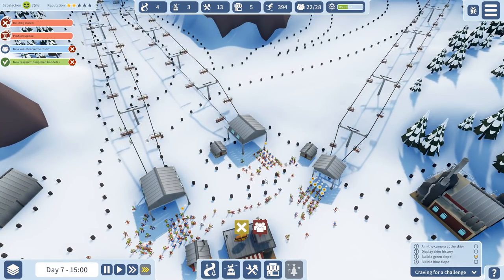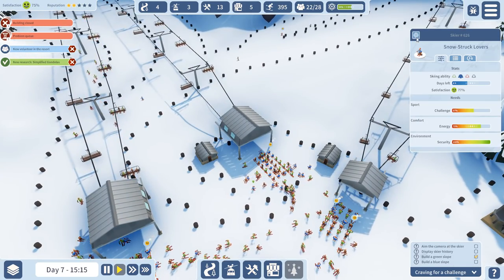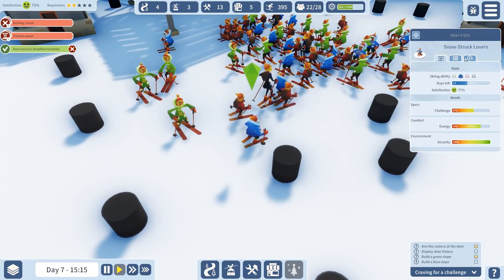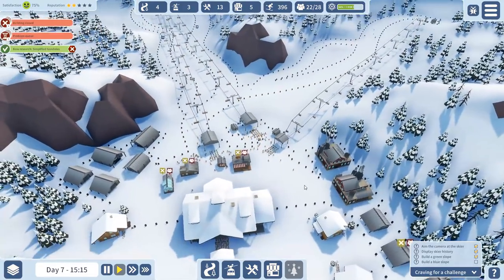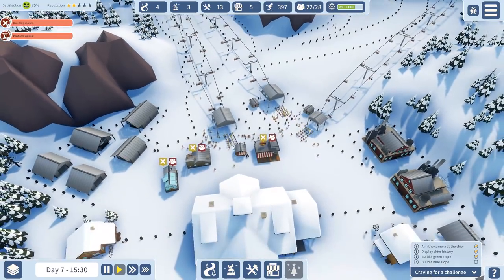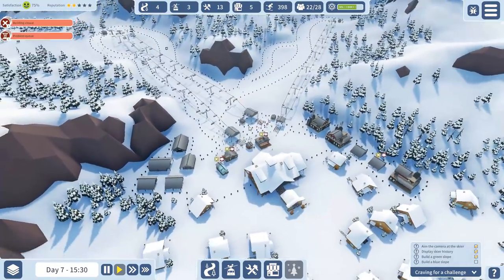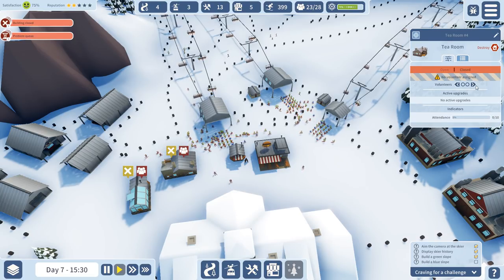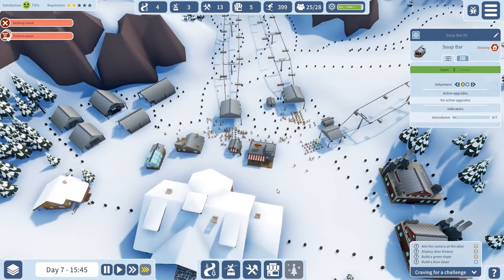Let's aim the camera at a ski run. We slow down the speed. Build a green slope — done. Build a blue slope — we don't have it yet. We can make this happen. We don't have a blue slope yet, which is good because we want to do this later with better lifts. I'm not going to expand now — I'm going to expand as soon as we have enough research done.